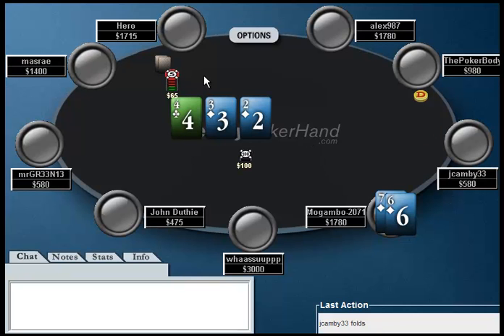Action checks to the preflop raiser who continuation bets, and I think this is a pretty good spot to check-raise. Now that the field has been thinned significantly, it's pretty unlikely the hero has a flush draw. And even if he does have a flush draw, you have a live 7, 6, and 5, so it's not like you're drawing stone dead. So right here, I really like pushing the action. I would go ahead and raise it up to probably $200 — I think that's going to be a pretty good raise size.